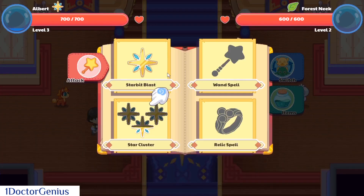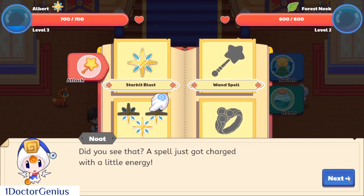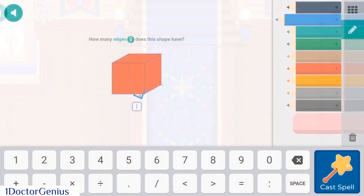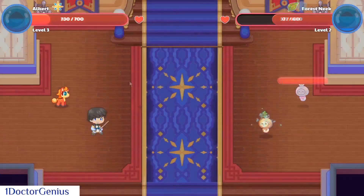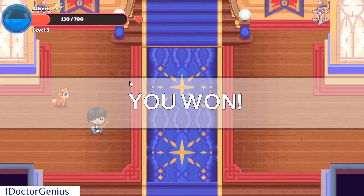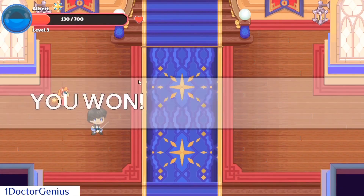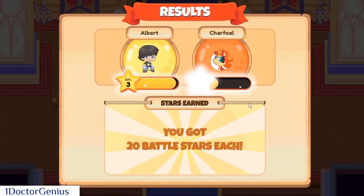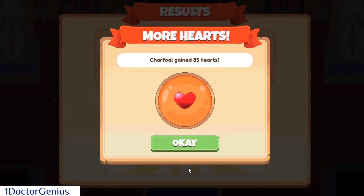The puppet master shouldn't be speaking his plans out loud — what if someone heard him and tried stopping him? Anyway, we basically got a star cluster spell and I'm gonna use star cluster. It attacks multiple pets. We finished the battle and we have reached level two on our pets!